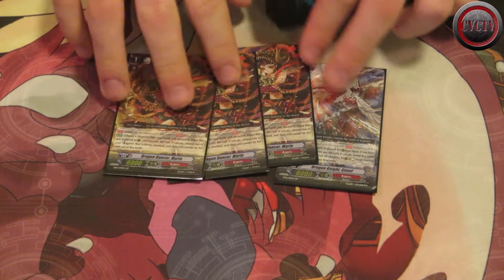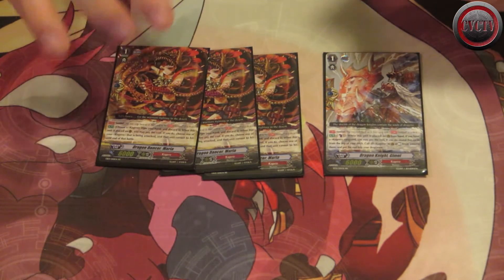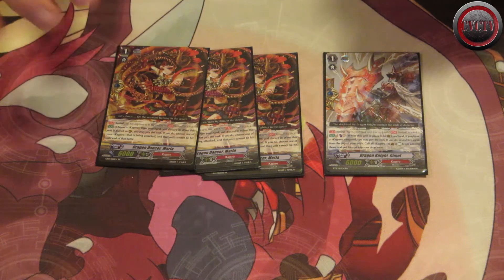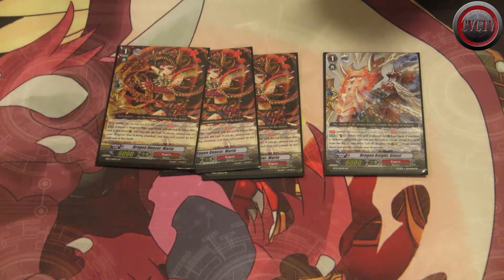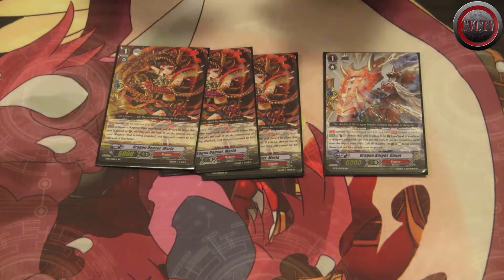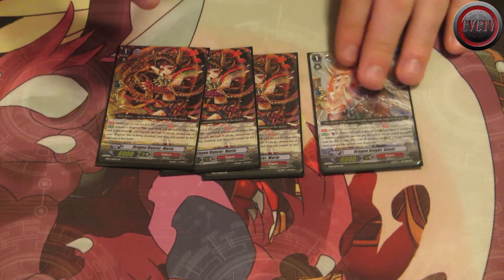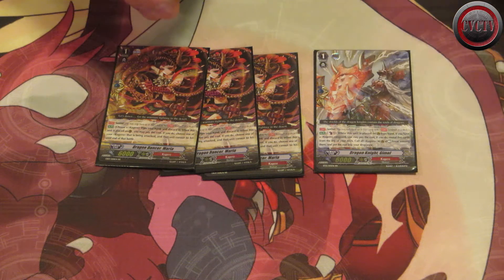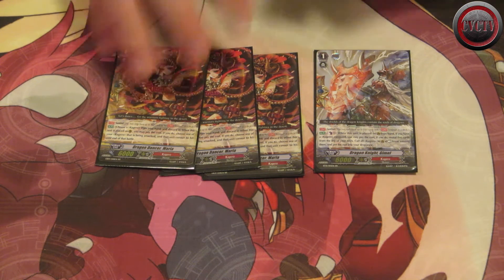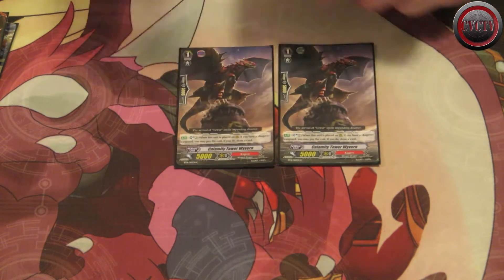For grade ones, I run one Quintet Wall and three perfect guards — kind of a shady mix. With Quintet Walls I find I mill my deck too fast. If you're drive checking so many times per turn and then dropping five units, you deck out really quickly. I have the one for emergency use and as an early game guard so I can throw Overlords into the drop zone for Burnout. Three perfect guards because I usually use four but with the Quintet Wall you can only have four sentinels.